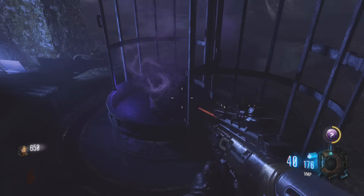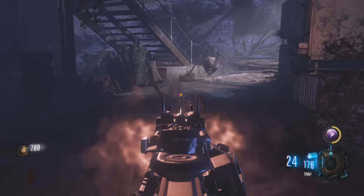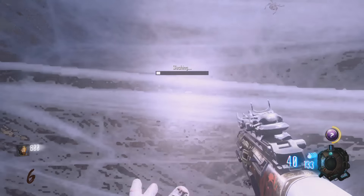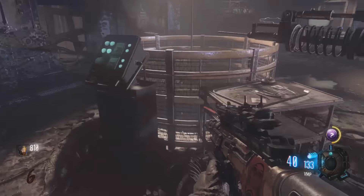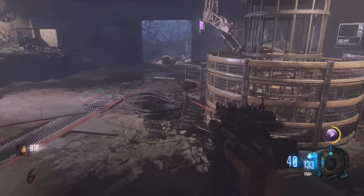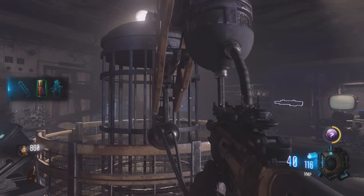There will be a zombie hand in there that will grab the spider and then the door will shut automatically. Once you've caught a spider in the cage, go back up to the top floor of Lab A and press the switch again to hoist the cage back up into the laboratory area. A giant needle will sample some of the spider venom, and you need to collect that spider venom — that is your first part for the KT-4 Wonder Weapon.